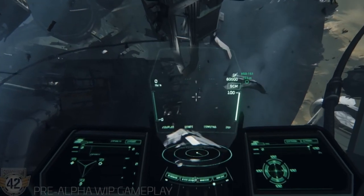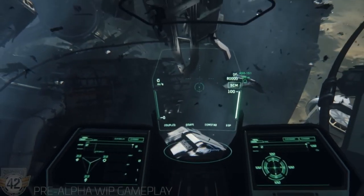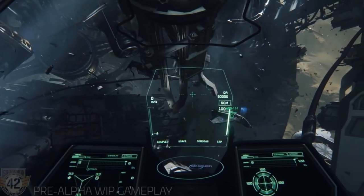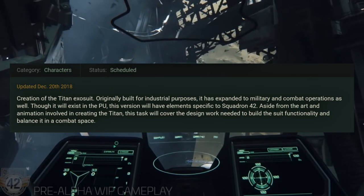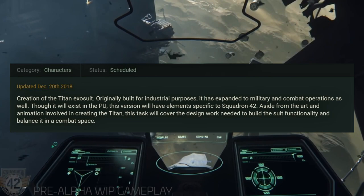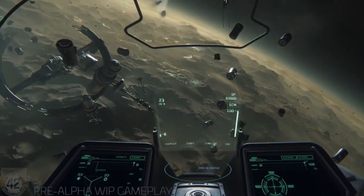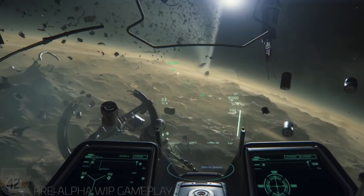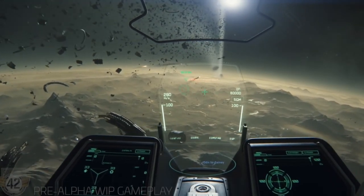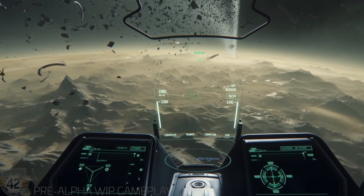For the first time on this channel, we are going to talk about Titan suits. What are Titan suits in Star Citizen, or more precisely, what could they be? There have been a few concept images featuring those already, and they were mentioned a few times by Cloud Imperium Games staff during various talk shows. It seems that Titan suits will have some kind of armor exoskeleton that a character will be able to equip in order to give them strength that would normally be unobtainable.